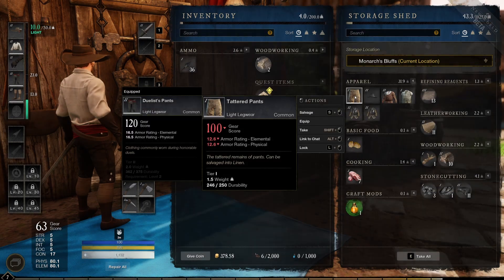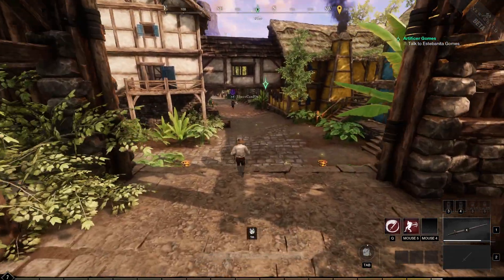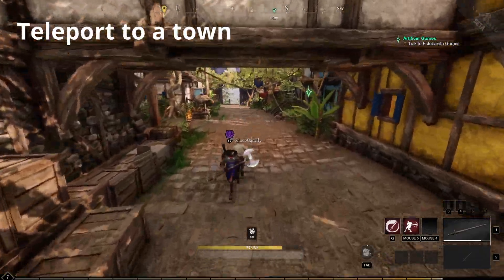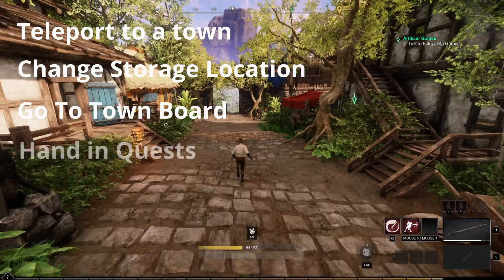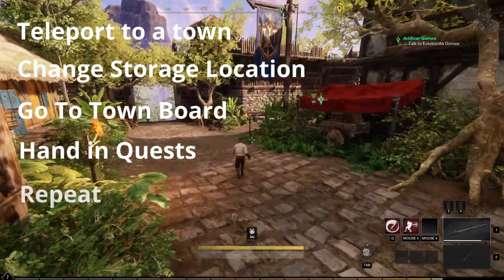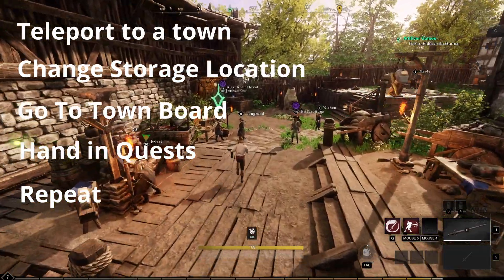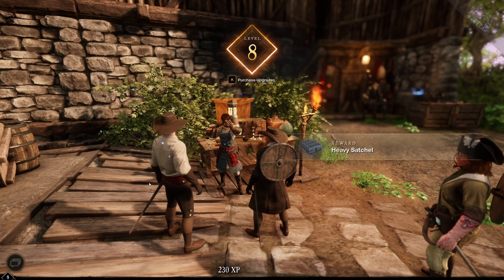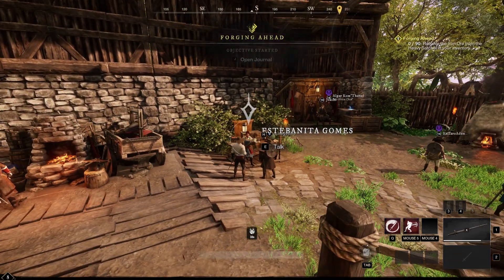Which means you can go from town to town completing all the quests if you've been collecting everywhere and putting items in storage in those towns. Basically, all you need to do is teleport to each town, change your storage location, go to the town board, hand in the quest, go to the next town, go to your storage location, swap them on the drop-down bar, and hand in the quest. Remember, you can only do this on towns your faction controls.